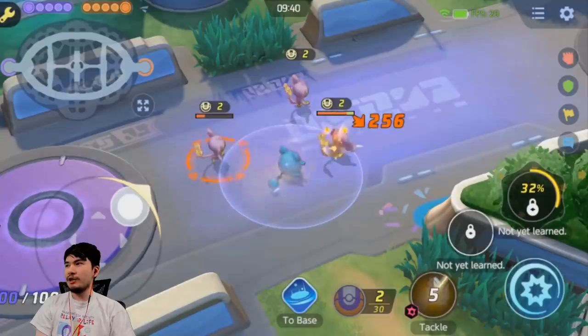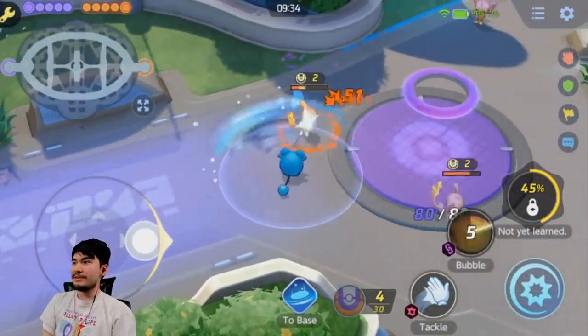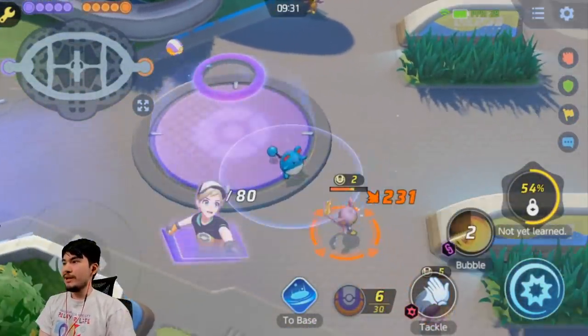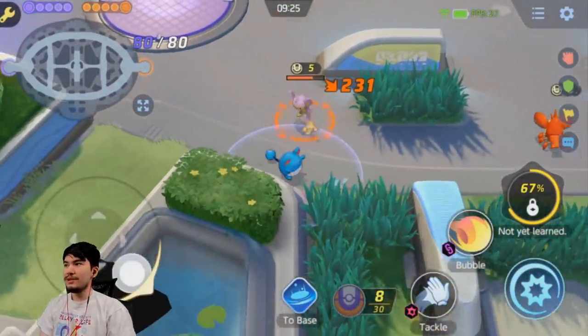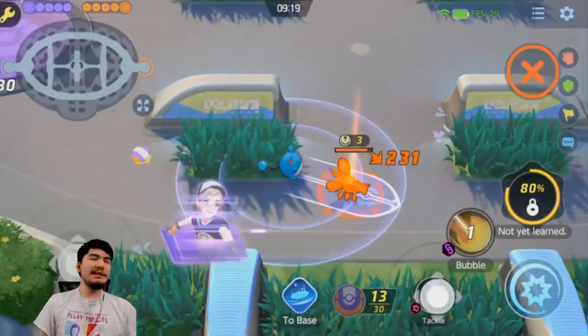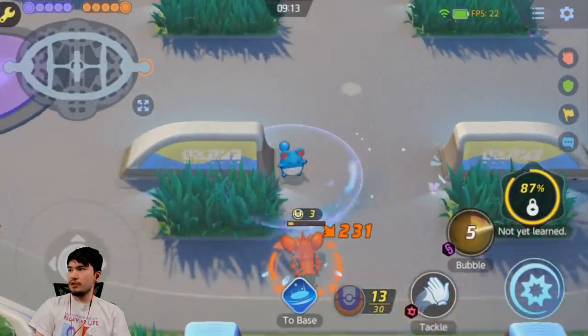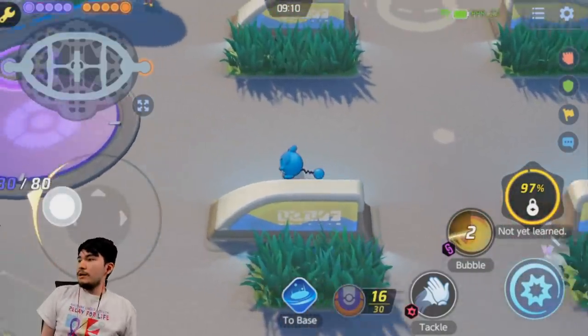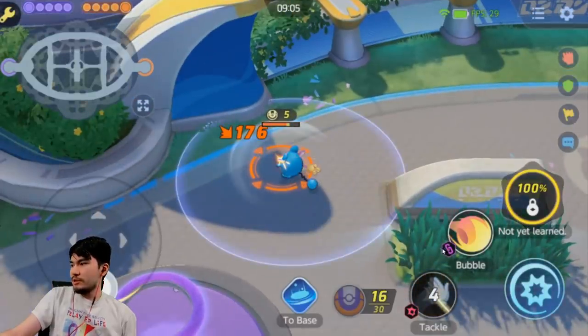Surprisingly, every auto attack crits. I don't know if that's because of the passive Huge Power or if it's a bug. But every single attack crits. Every three hits is an enhanced auto — it looks like a pretty normal enhanced auto, like a big slash. There's Bubble — it's like a wide cone move, a little bit like Decidueye's leafage move, short range, and you can move while doing it. It has the little CC indicator, so I'm sure Bubble applies a slow.